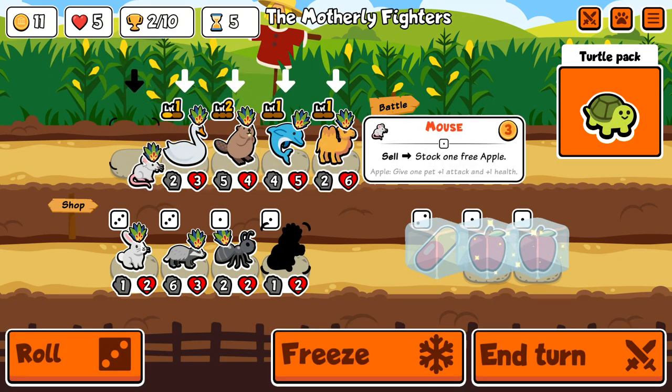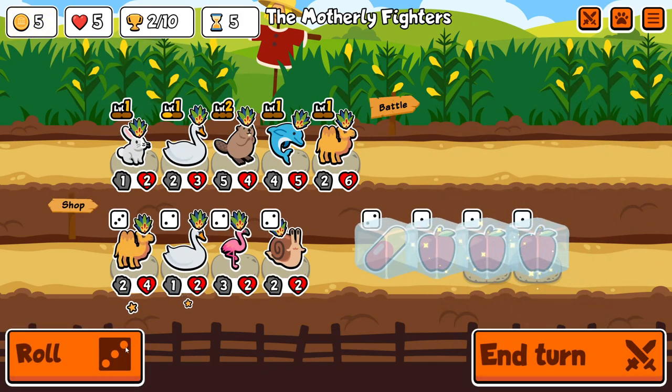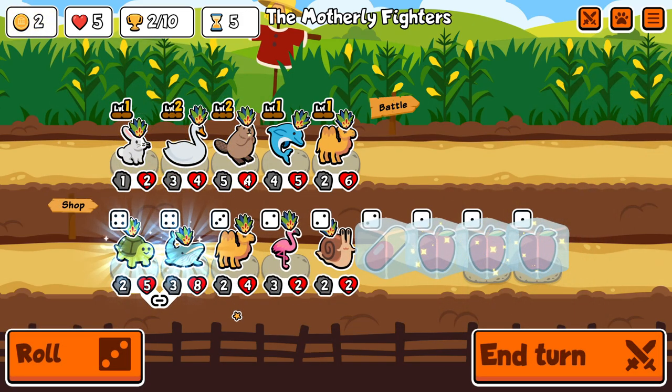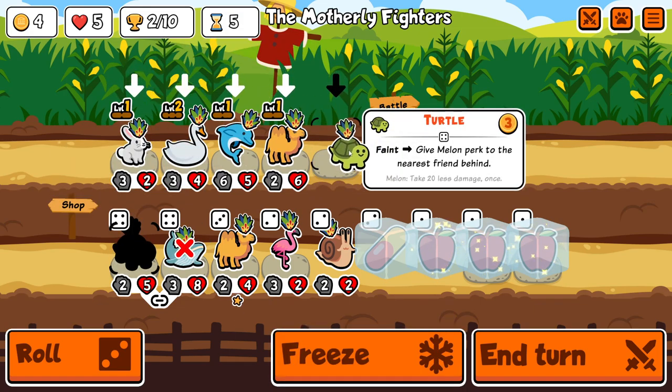Back into Turtle Pack today and we're trying to get a Wolverine run. I decided the first unit I was going to work on was the Dolphin, and the combo I had in mind that I wanted to try and modify was the Skunk-Dolphin synergy.